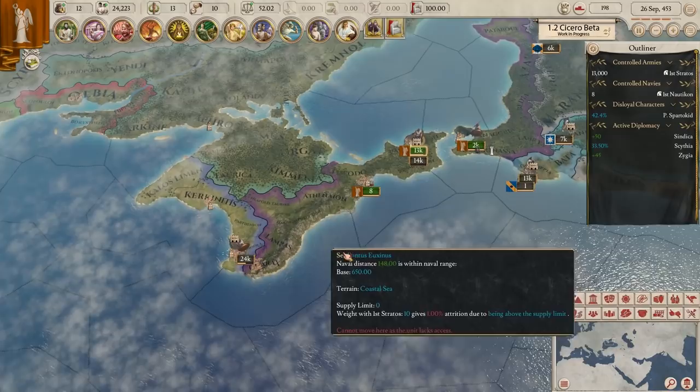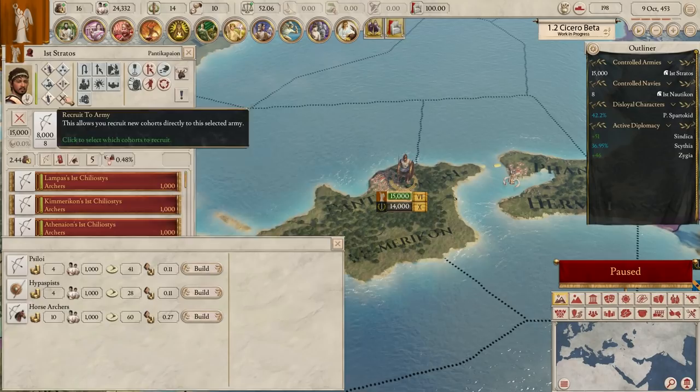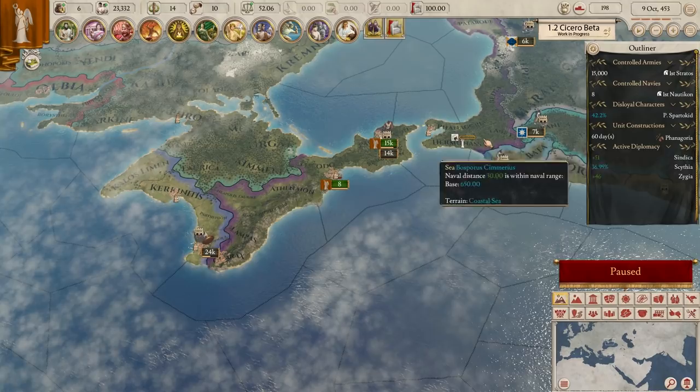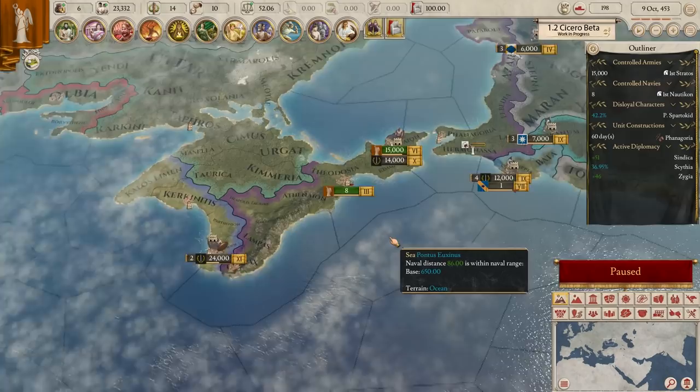We're now almost three years into the game, taking it slow, but we're about to have a war pretty soon. Olympics concluded - 5 popularity, cool. We've got one more horse archer unit needed - done. We have our claims: we have one of them and our other claim will complete during the war, so I think by the time it's over it'll still pay off. Now what do these guys have? They have 12 cohorts. Can we afford to pay our armies? Yeah, we can - we're still making money.